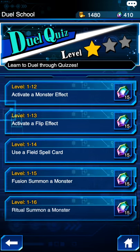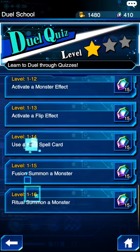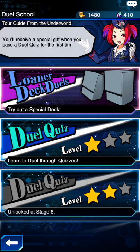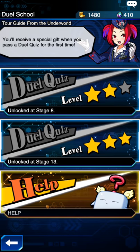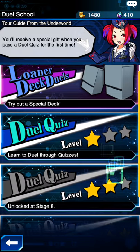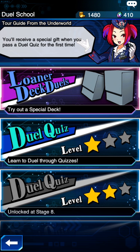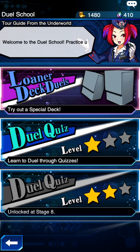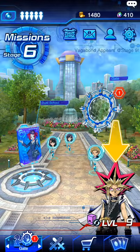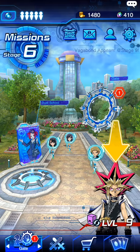You can do all of these in pretty much the same amount of time. After you finish all of them, you'll have enough to probably get 10 packs or so. Not to mention there's Duel Quiz level 2 and Duel Quiz level 3 that are unlocked at different stages. That leads me to believe that Duel Quiz level 1 is unlocked at a specific level too — so if you find that level, please leave a comment below. That's the best way to make money early in the game.